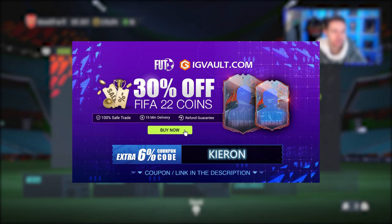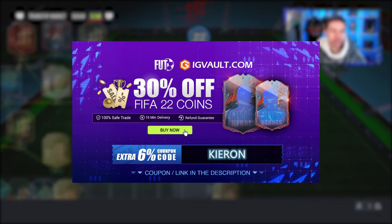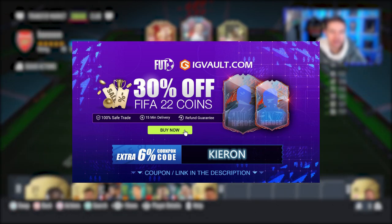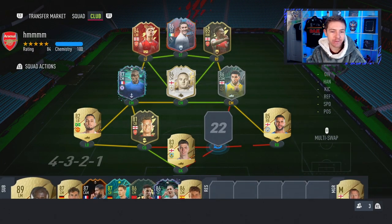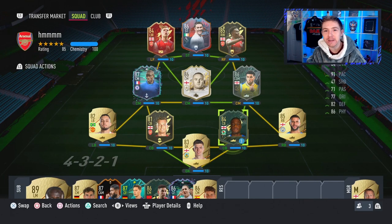If you need some coins to improve your Ultimate Team, the cheapest place to get them is at IG Vault and there is a link in the description. If you use the code Kieran at checkout, you'll get yourself an even bigger discount off your order. Luckily for me, EA are giving us loans so I can just try him out without spending too many coins, and then if I do like him, I can pick him up.